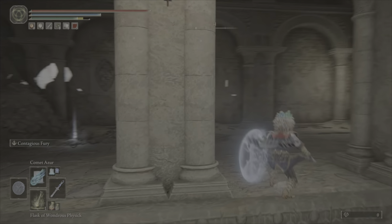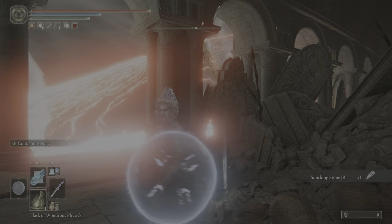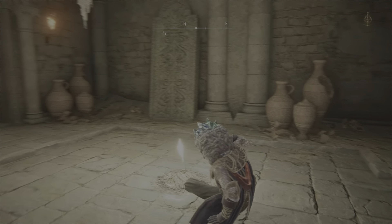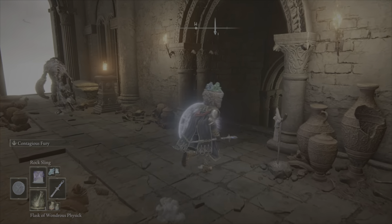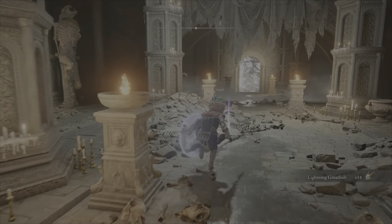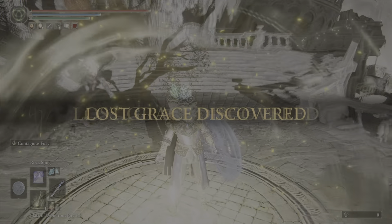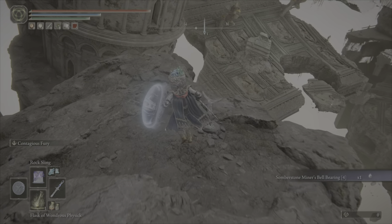You can come back and kill him if you feel like it, or just stay out here and keep spamming spells at him. There's another grace right here, so you can get a better shot at killing him. Either way, follow this path to progress. All these grace sites are very close together. I think there's a Somber Smithing Stone Bell Bearing here — that's useful.